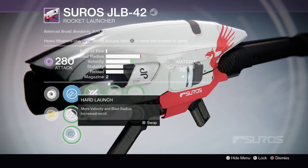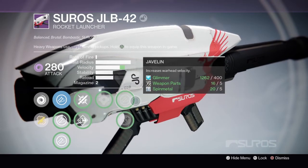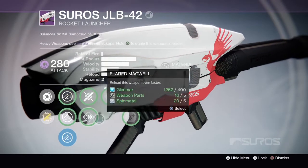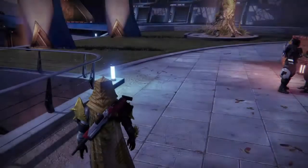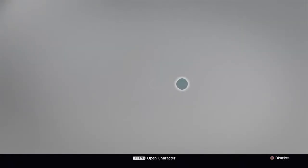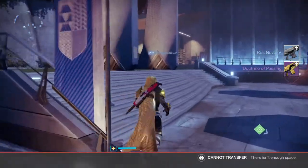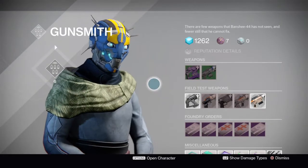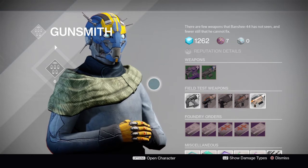The rocket launcher is going to be the Ceros JLB-42. This thing comes with heavy payload, grenades and horseshoes, and javelin, which then you could increase the velocity if you want. I'm going to do that for just a little bit of blast radius, because the heavy payload would make up for that blast radius. The Ceros takes helium filaments, the sniper takes spirit plume, and the rocket takes spin metal.